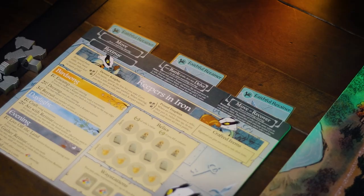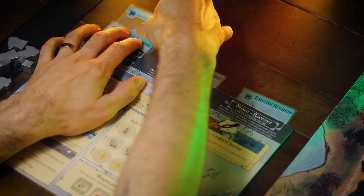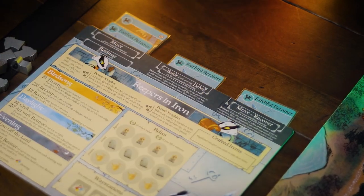When you're starting off the game, you need to keep three goals in mind. These are your highest priority things at the beginning of the game as the Keepers in Iron. The first thing you need to do is add up to two or three cards to your retinue. This is really important for getting a lot of extra actions because remember, the more cards you put in there, the more things you can actually do.